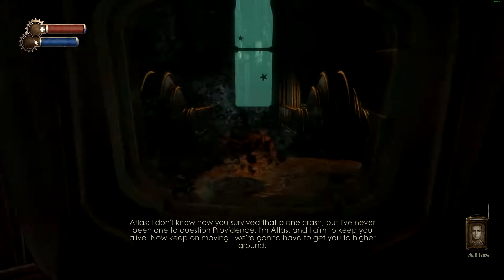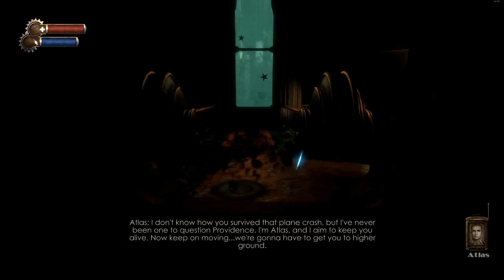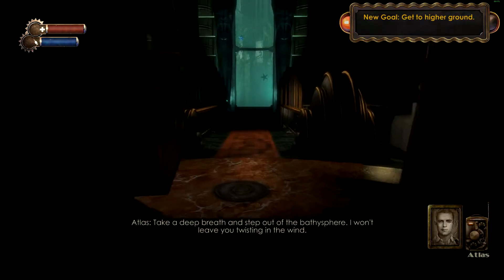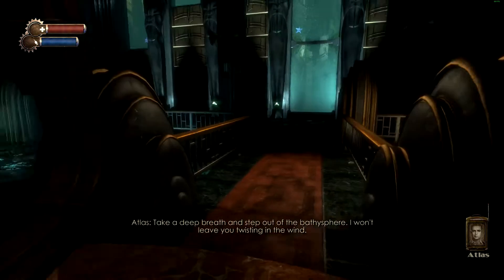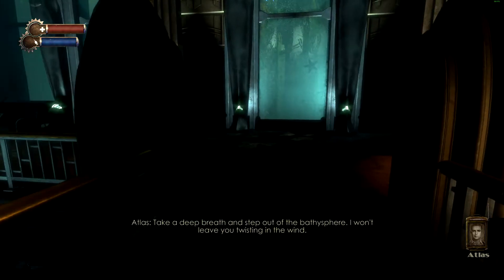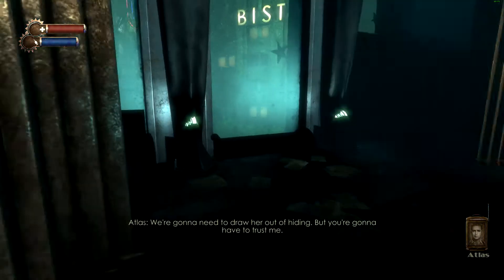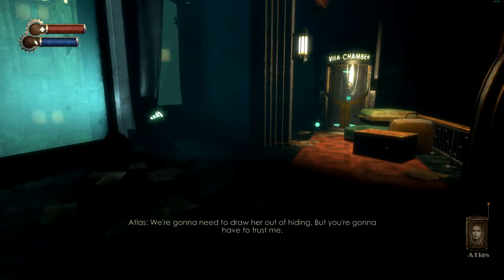Now keep on moving. We're gonna have to get you to higher ground. Take a deep breath and step out of the bathysphere. I won't leave you twisting in the wind. We're gonna need to draw her out of hiding, but you're gonna have to trust me.